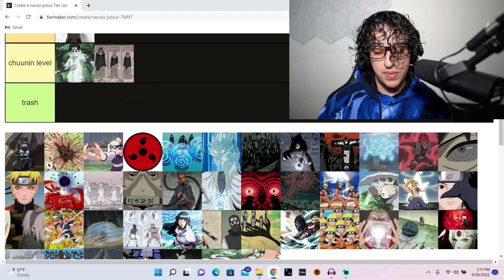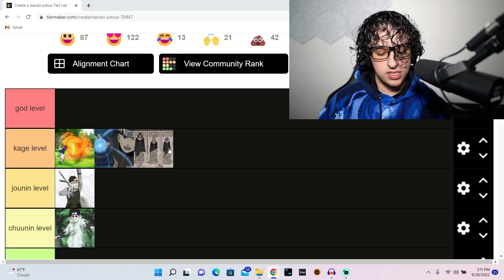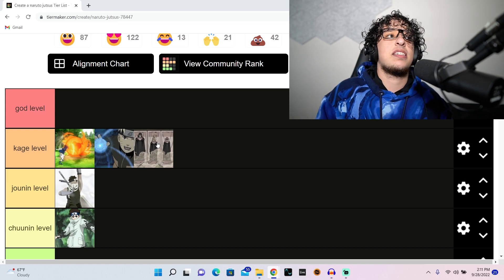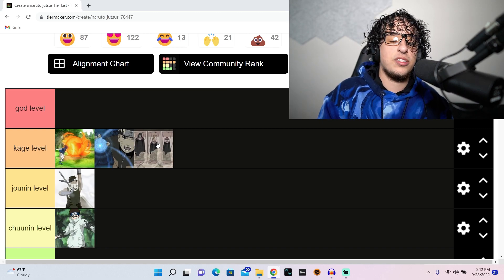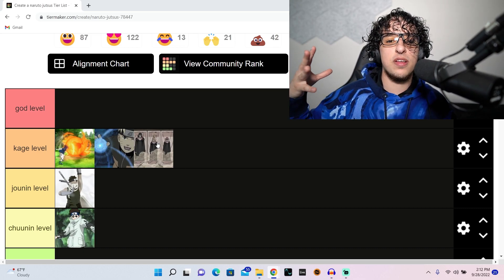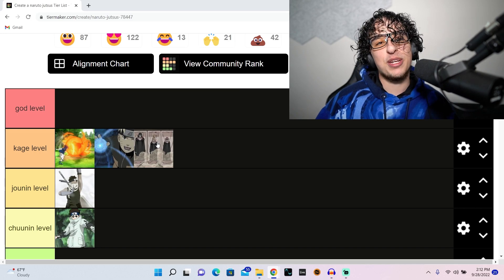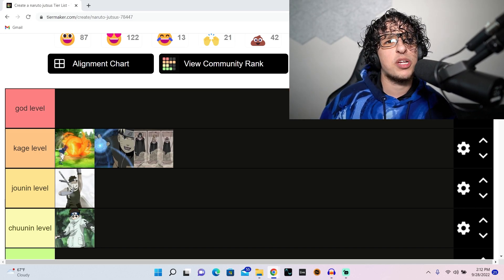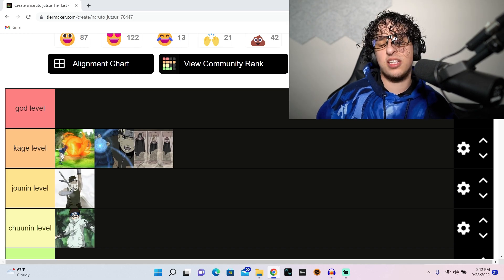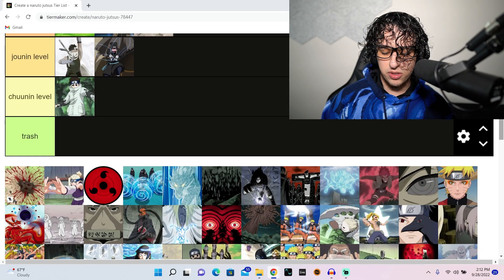Here we have the reanimation jutsu — really cool. It created a lot of amazing moments. I think the moments were better than the jutsu itself, but the jutsu got us there: seeing Itachi again, seeing Sasori again, seeing Deidara again. That moment with Shikamaru was one of the most emotionally impactful. It even brought back the Kages through Orochimaru's reanimation jutsu.